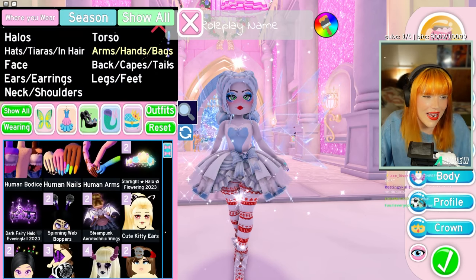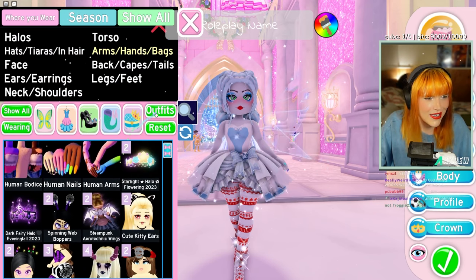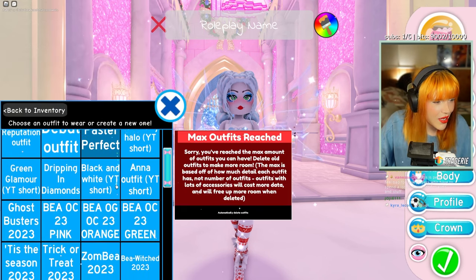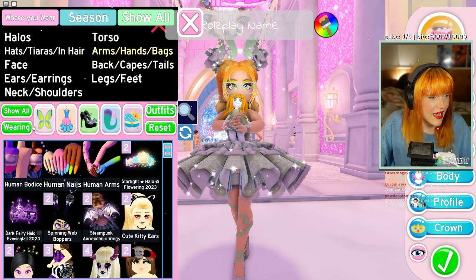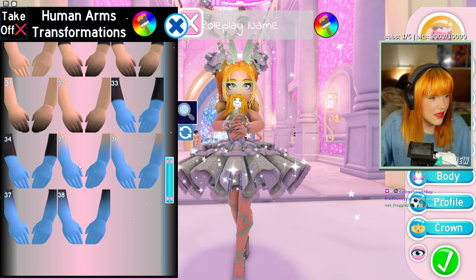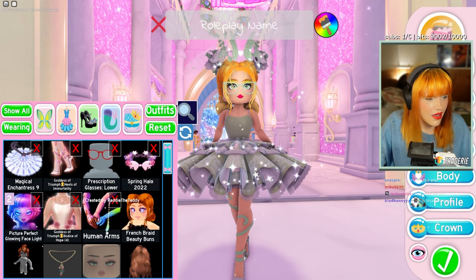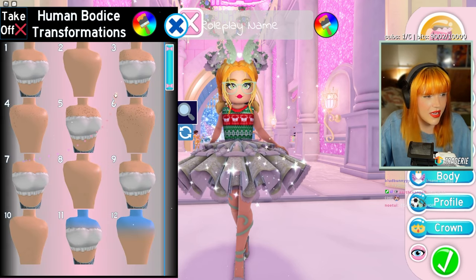I'm freaking out just a little bit right now. My skin color is set to white but if I go to my usual character and put on the human arms — I'll have to take off my other arms — let me take off the sleeves, the goddess of triumph ones, and the goddess of triumph bodice. Let's go to human bodice.